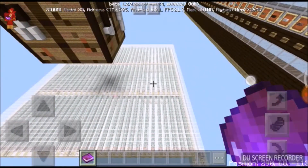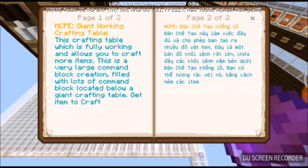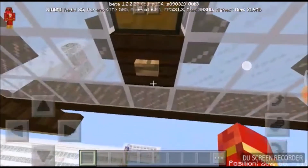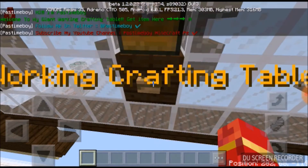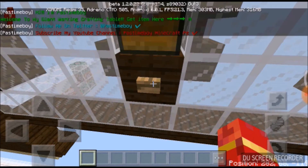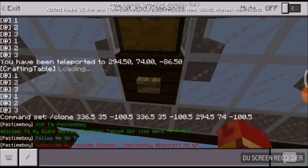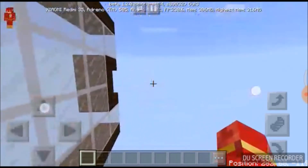Okay, I can't wait. There you go. It says: 'MCP Giant Working Crafting Table. This crafting table is fully working and allows you to craft more items.' This is a very large command block creation filled with lots of command blocks located below a giant crafting table. Get items to craft. Let's press this button — boom! 'Hi, I'm Pastime Boy. Welcome to my giant working crafting table. Get items here.' And it says to subscribe to his YouTube channel, Pastime Boy Minecraft.